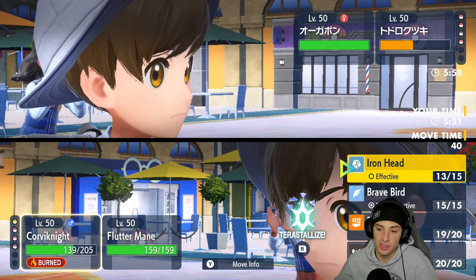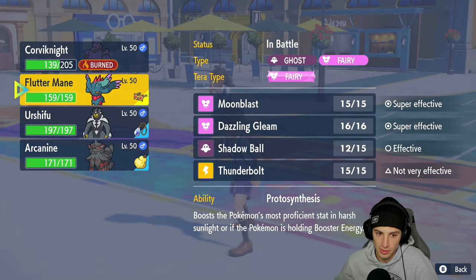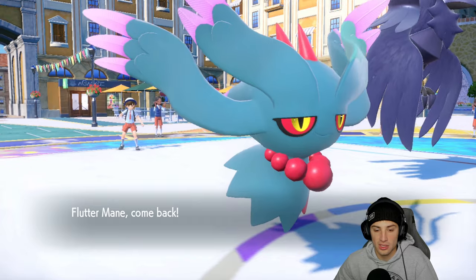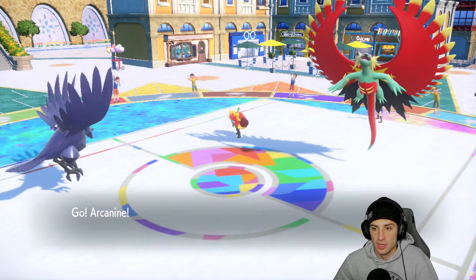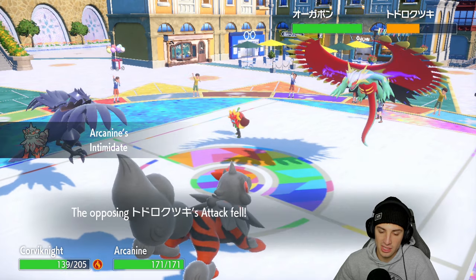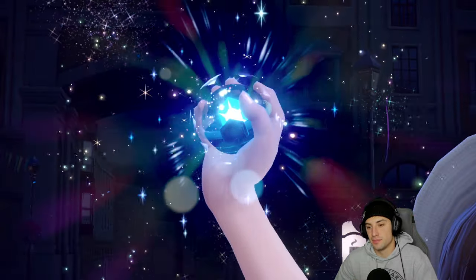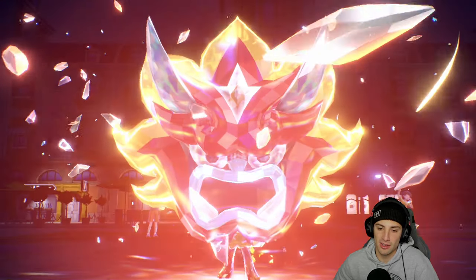They bring out Ogre Pon — this is where things get a tad bit scary. I'm thinking of just swapping into Hisuian Arcanine, dropping a nice Intimidate and resetting our Choice Specs lock. This is going to be a little tough because we're wasting out Tailwind turns, but once Tailwind ends he can set it right back up with Roaring Moon — especially with Protosynthesis it just gets scary. He puts the Mask on Ogre Pon.